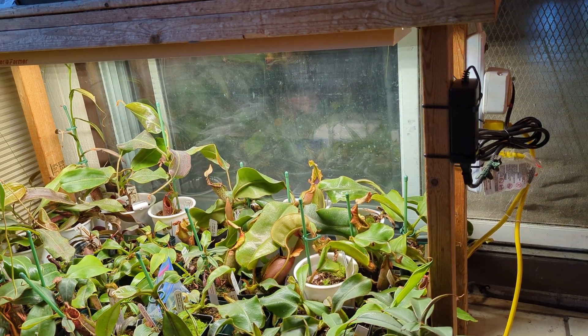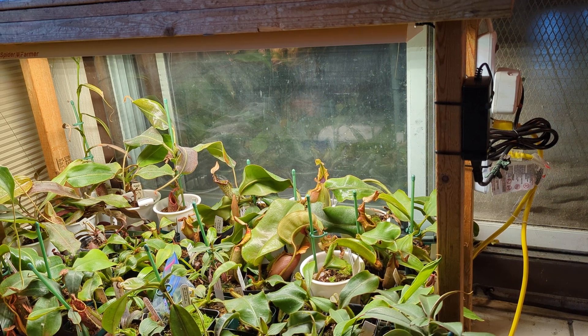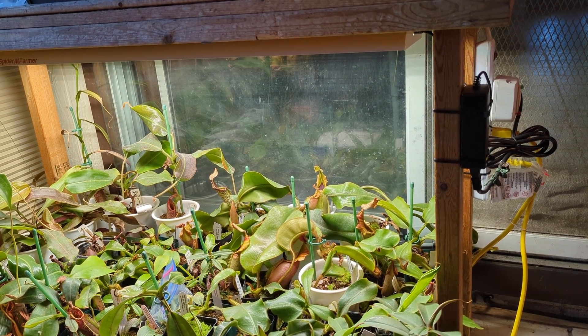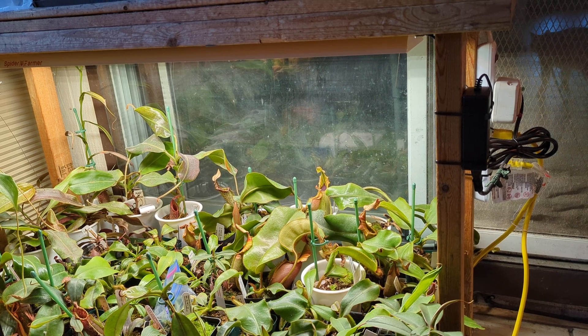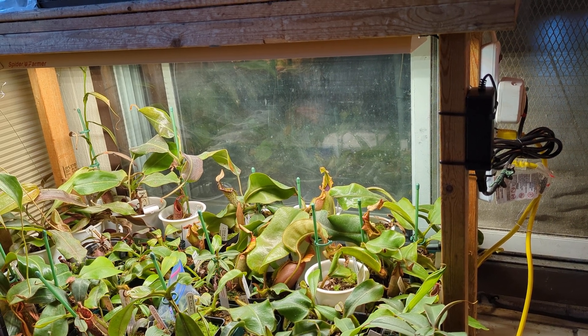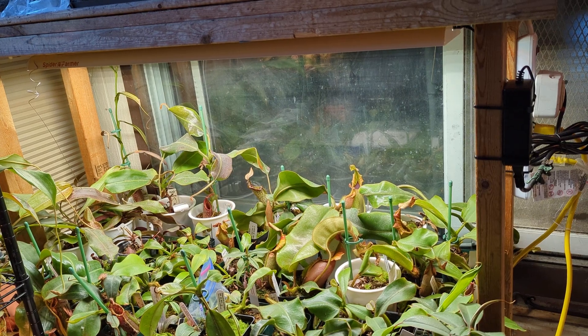Taffy is this big-leafed plant right here, which is a Vici M cross with Candy Dreams — actually Vici B, which is Maraud cross with Lowland, then crossed with Candy Dreams. The Lowland is why it gets such big leaves and grows pretty fast.